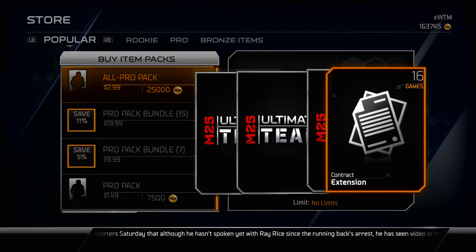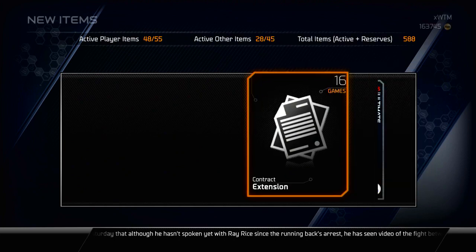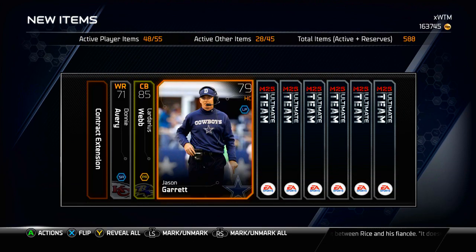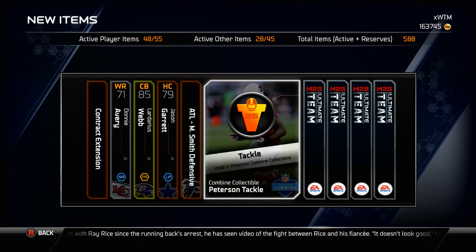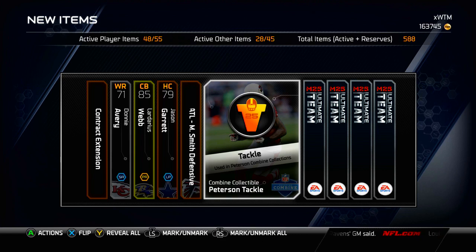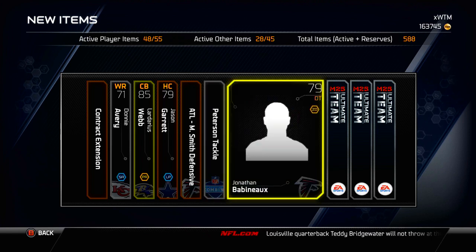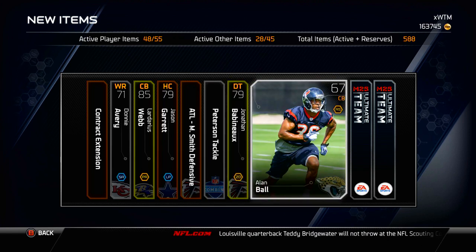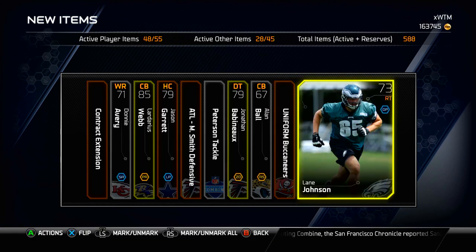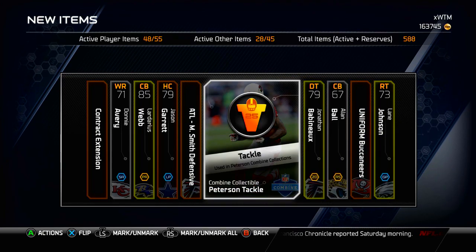This will probably be my last All-Pro pack unless I can pull something pretty nice. Contract, Donny Avery, Ladarius Webb, Jason Garrett, Defensive Playbook. A Peterson Tackle collectible — that's pretty nice, I've pulled this a couple times now. These are worth at least about $4,000 to $5,000 on the auction block, and if I want to do the collection I can use it there. Jonathan Babineau. We have one more Gold or Better — reveal all in 3, 2, 1 — and it's Elaine Johnson. Nothing that great other than the Peterson Tackle, so we're going to switch over to some Pro Packs.